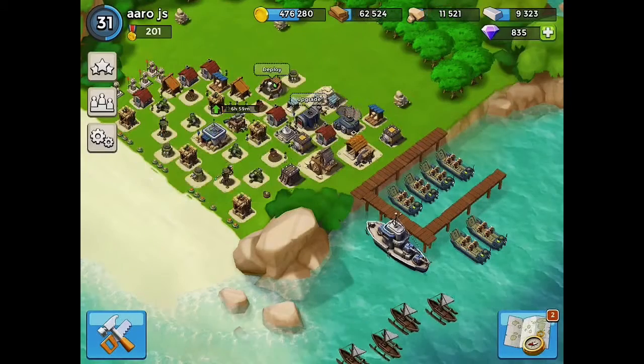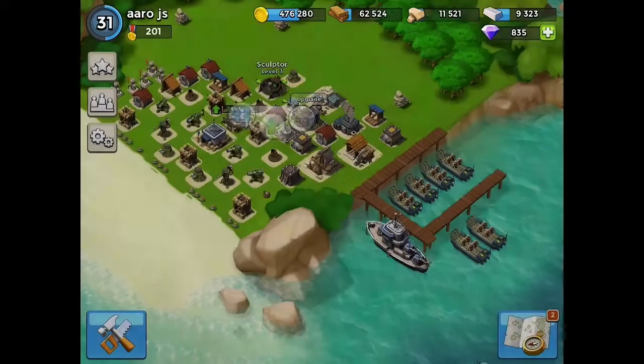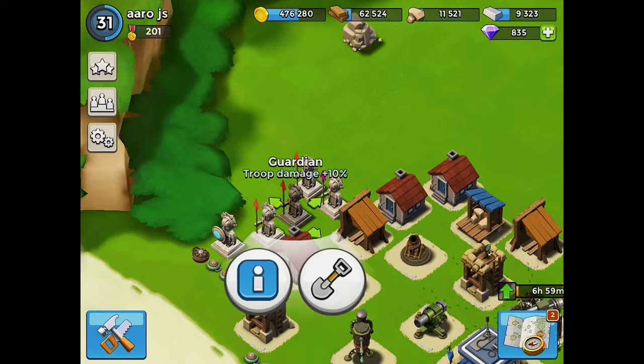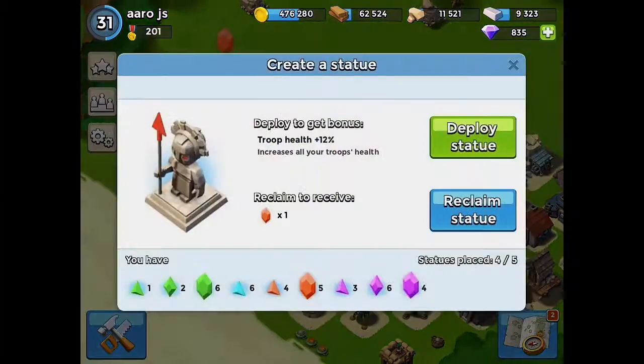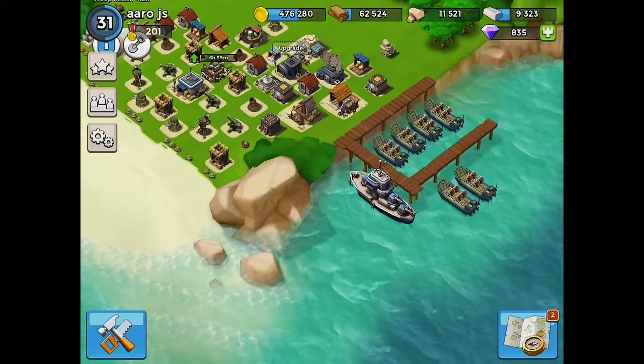So we're going to start this off by upgrading that boom cannon there. We have a statue in there, but I'm not going to deploy it. Actually, I'm checking to see which one has the least amount — since this one has more, we're going to use it. Hopefully that'll help us out with our troops.